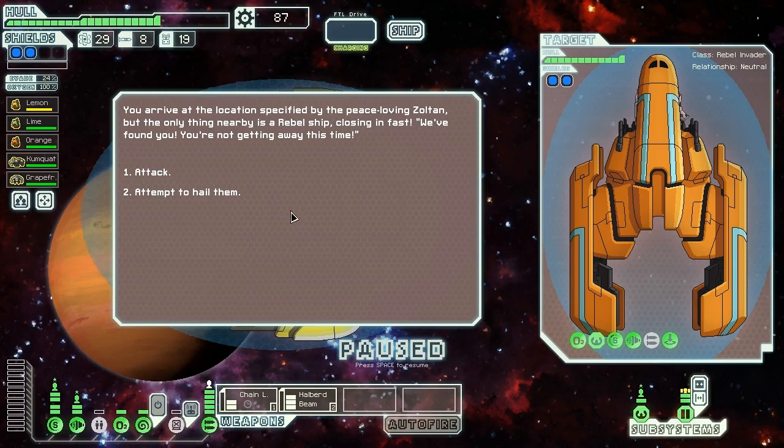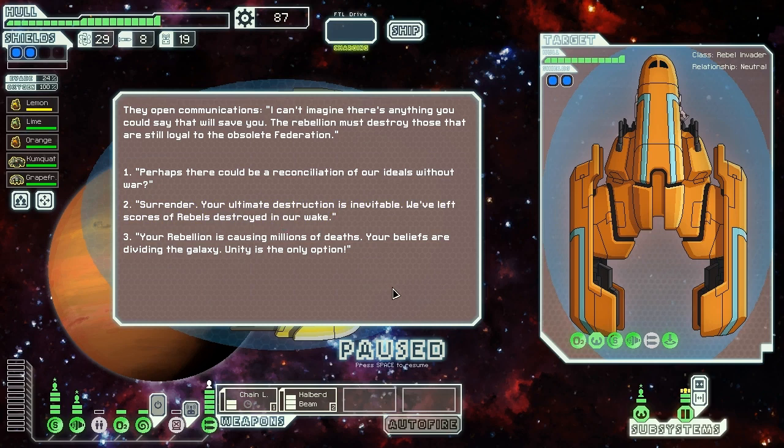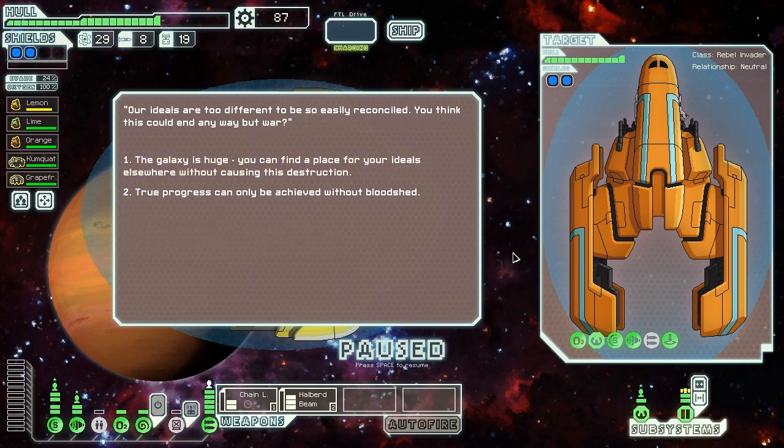We arrive at the location specified by the peace-loving Zoltans. The only thing nearby is a rebel ship closing in fast: 'We found you — you're not getting away this time.' But this is the Zoltan peace envoy. We attempt to hail the rebel. They say they can't imagine anything we could say that would save us — the rebellion must destroy those still loyal to the obsolete Federation. We suggest reconciliation without war, but they insist their ideals are too different. 'You think this could end any way but war?' True progress can only be achieved without bloodshed — he says, as he murders every person he finds.